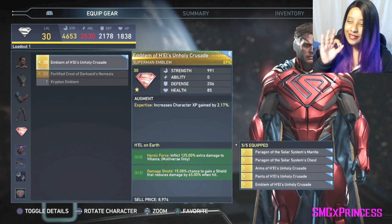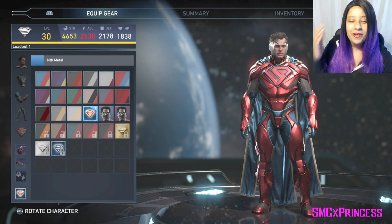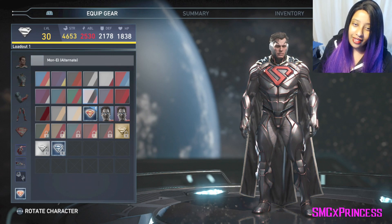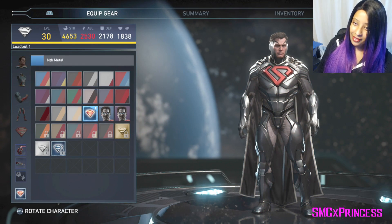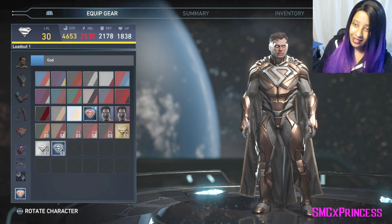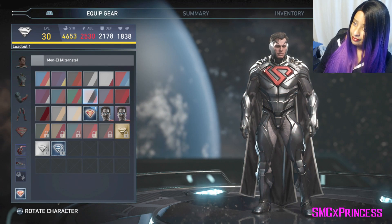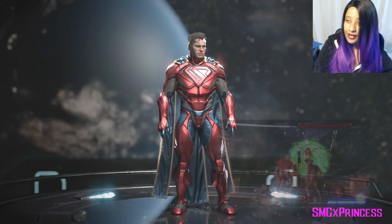Yeah, the emblem is my favorite part — I love it. And you can of course put different shaders on him, so you can try various ones. I think that looks good, I like it. Even the god shaders — I like it, it's pretty good. But this one, the S really stands out, so I might switch to that one. I don't know.